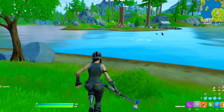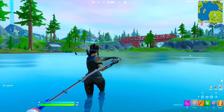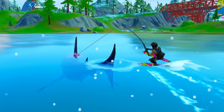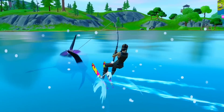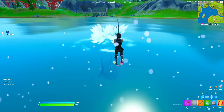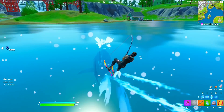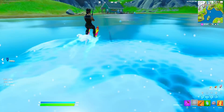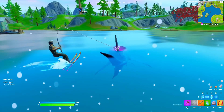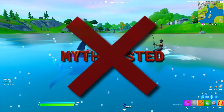Myth number twelve: you can play as a shark inside of Fortnite. First I need to catch myself a shark. Now that we've got the shark, apparently all I need to do is jump and it should glitch and let me play as the shark, randomly taking me under the water. The TikTok I saw showed him literally controlling the shark — he jumped and could just play as a shark. I'm not getting any of this. I think if this was a glitch, it's been patched. So this is myth busted. You can no longer play as a shark.